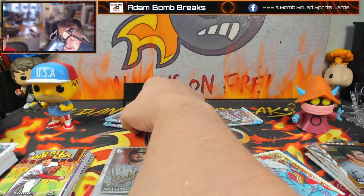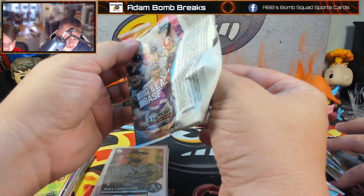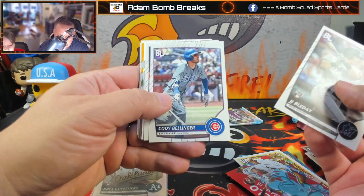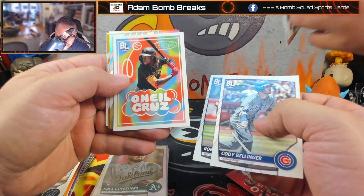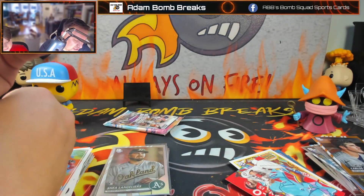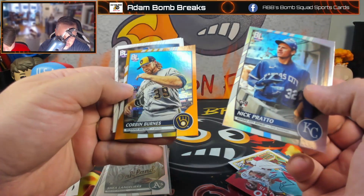Oh wow — I got my auto! I got my auto. JJ Bleday. I got one. Robbie Ray. O'Neal Cruz — you want that one? He says no to the O'Neal Cruz. Nick Pratto is my rainbow foil. And Corbin Burnes is the electric orange.